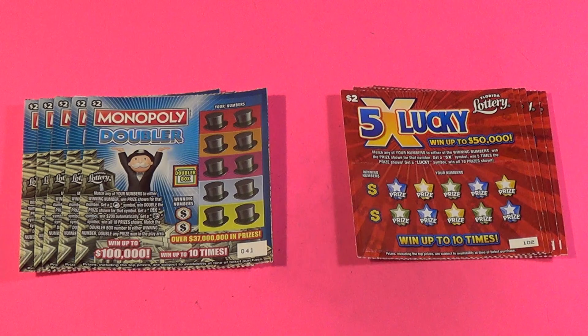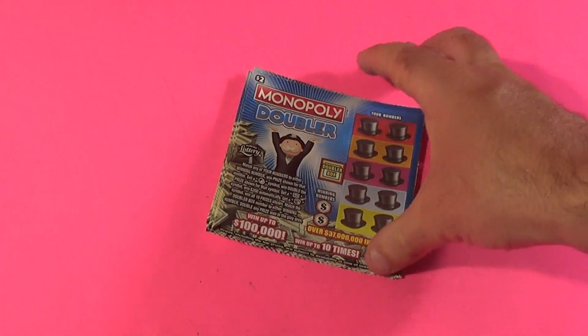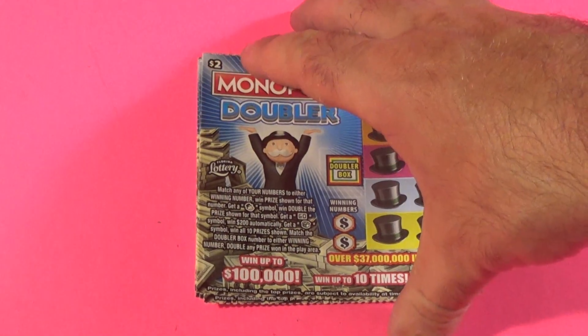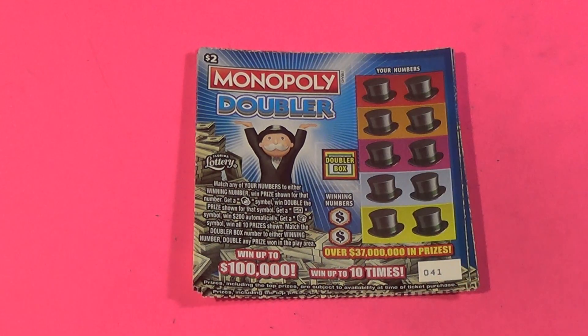We are going to start off with the Monopoly Doubler. What we want to do on this ticket is match the winning numbers or find Mr. Monopoly to win double, the ghost symbol to win $200, the hotel symbol to win all. And if you match the winning number in the Doubler box, you double all the prizes that you win.